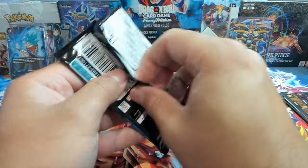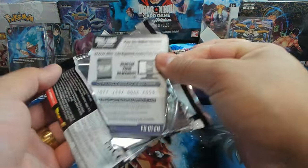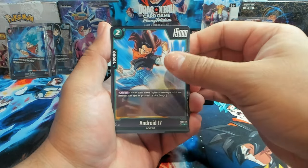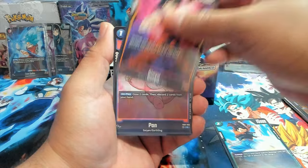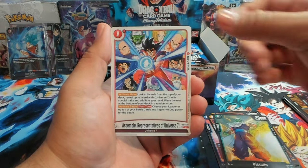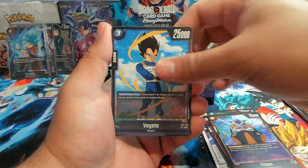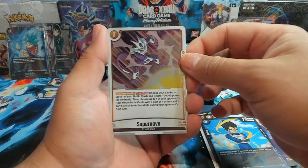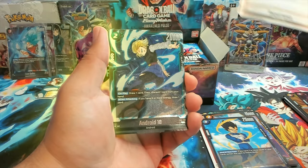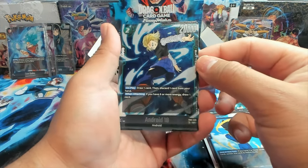Now we dive into the right side. Let me know what you all think about the price drops — are you picking this up now? It's good to finally have availability and product for this game. Masters is always around but Fusion World is going the route of One Piece, which is insane. We have a Vegeta, Super Nova, Frieza Clan Cooler, and another SR — Android 18! Great for the android decks.